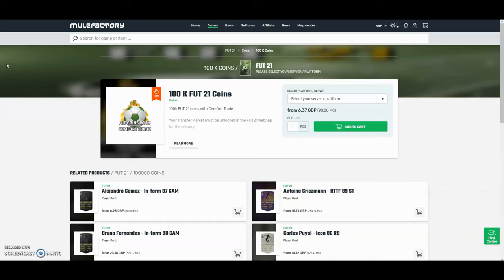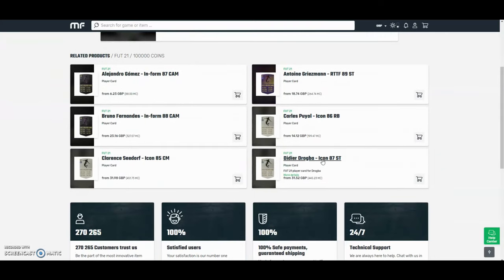The cheapest, most safest coins on the whole internet - check out MuleFactory.com and use the code at checkout for a discount. They have a hundred percent safe comfort trade and they also do lots of different deals with coins and also different players, as you can see down below. Check them out, there's a link in the description.